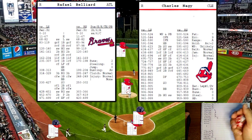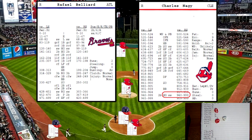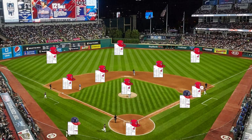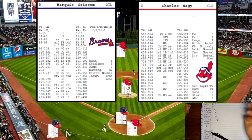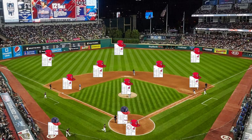Raphael Belliard up now — throws a 960 for a righty on the pitcher's card, that's going to be a hard grounder to shortstop. Grissom back up — 869, a righty off the pitcher's card, that's going to be a strikeout. A 1-2-3 inning for Nagy.